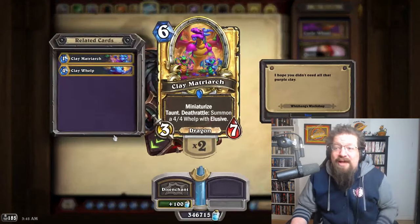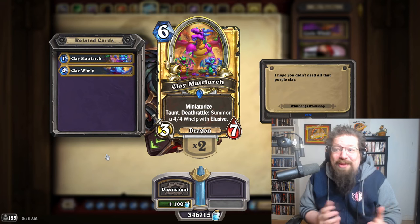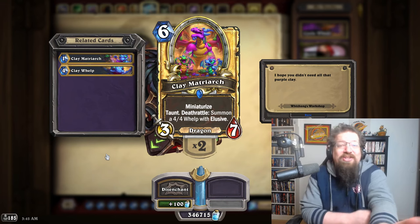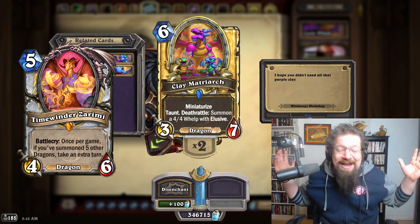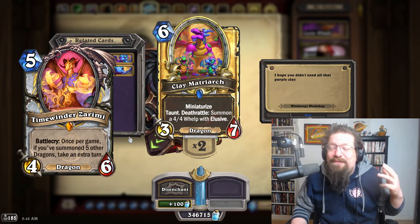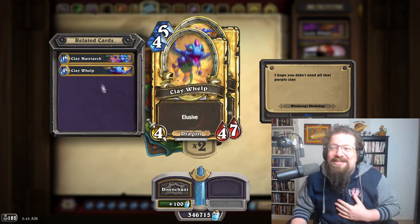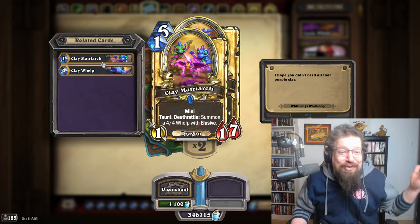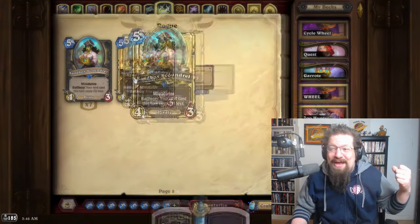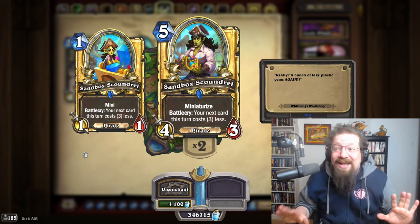Priest's Clay Matriarch is a really good card — it's too slow in the current meta for the most part, but even the played win rate is incredible. It basically gets your whole Time-Winder Zarimi combo done by itself — really sweet flavor. You get all these tokens with it, with the Clay Whelp and all that. Really solid. And the minis are absolutely adorable — you can't go wrong with that.